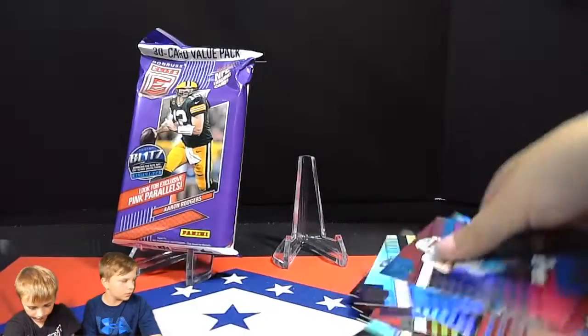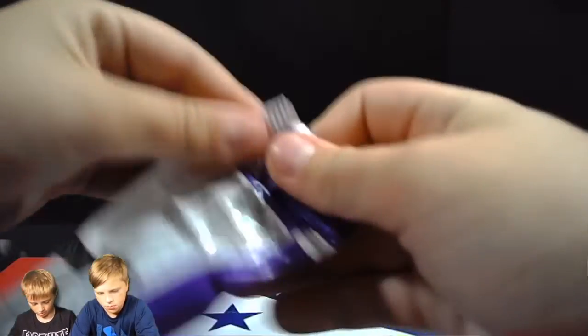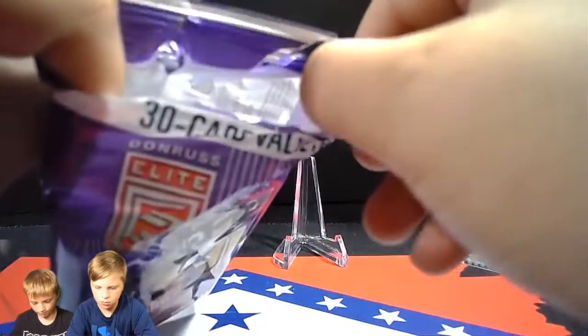Daniel Jones, Tee Higgins, Dalvin Cook, Devonta Smith, TJ Watt, Davis Mills — with a bent-up corner — and then it's done for Rider. So it's kind of similar to the blaster for about half the price: you got a rookie pink, a bunch of base cards, a bunch of second-year cards, but only one insert with the Field Vision — didn't get any Spellbounds or anything else.